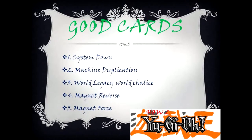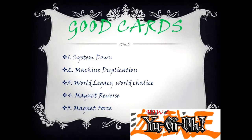Good Cards: 1. System Down, 2. Machine Duplication, 3. World Legacy World Chalice, 4. Magnet Reverse, 5. Magnet Force.